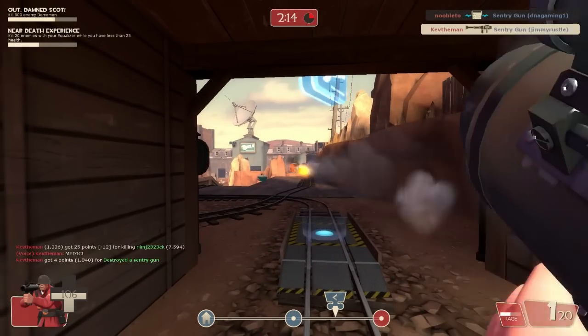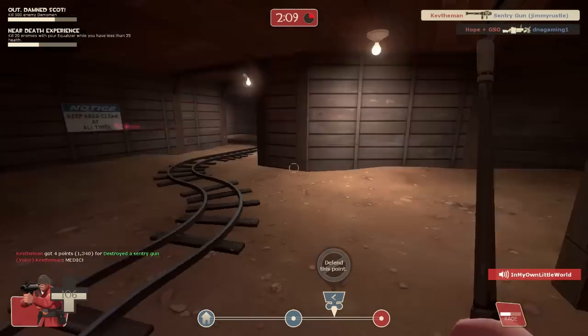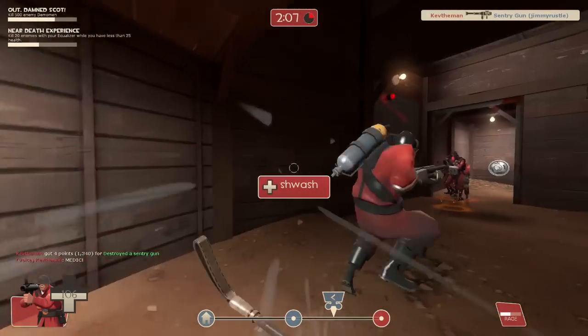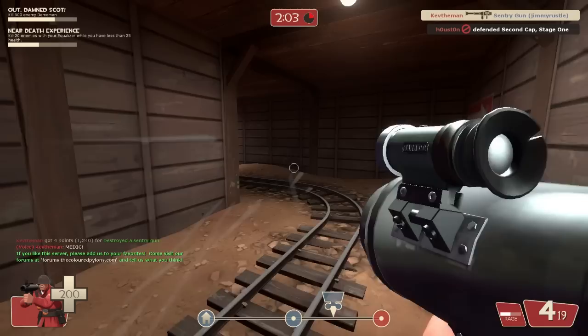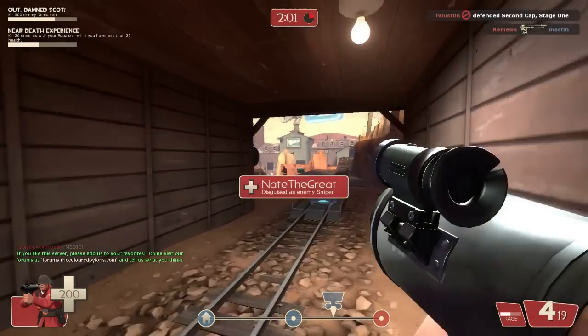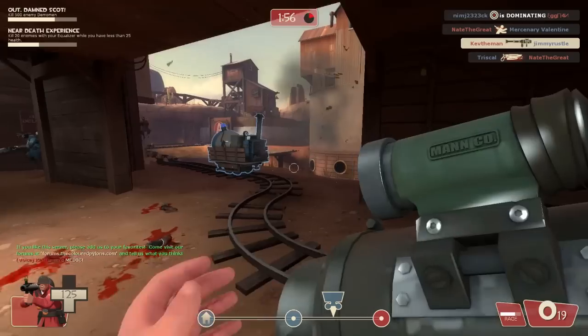The negative to the Direct Hit is basically that you need to get a Direct Hit. It reduces the splash damage from the regular rocket launcher down by 70%, so you may get someone if you're in really close vicinity, but it's really hard — you almost have to score a Direct Hit in order to actually do significant damage.